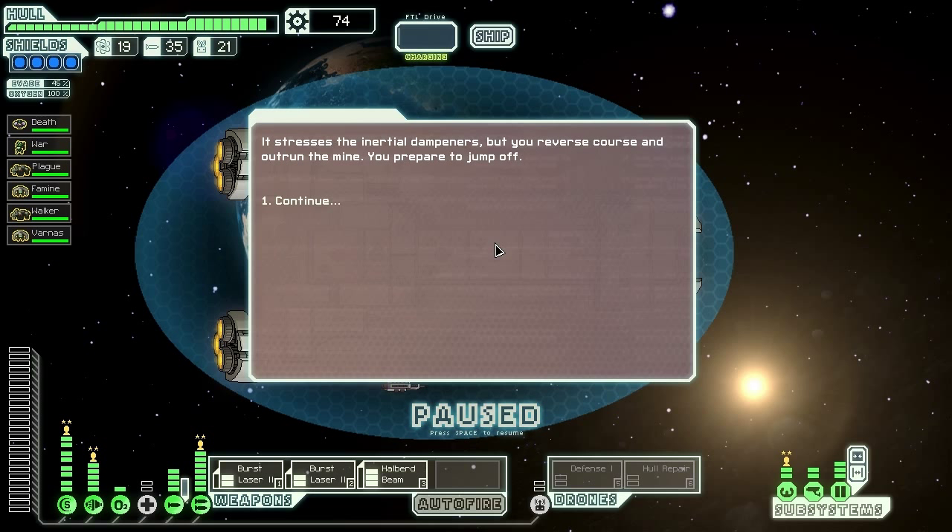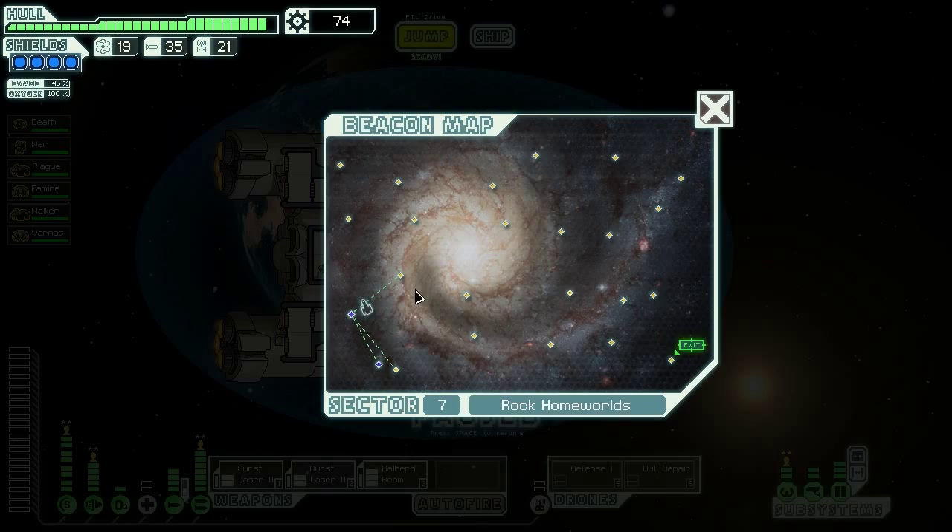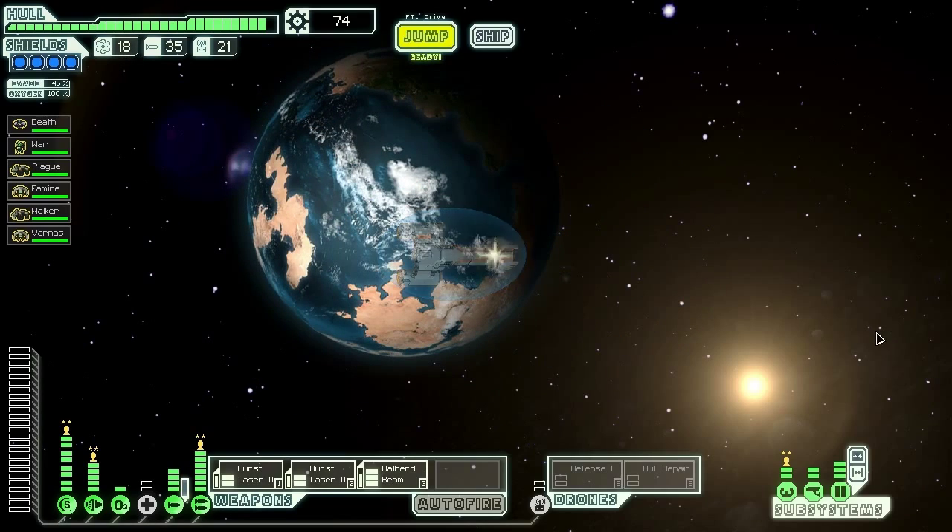It stresses our inertial dampeners. We reverse course and outrun the mine, and prepare to jump off. Now, if we hadn't outrun the mine, we'd have gotten a 50-50 chance of defusing it or dying. Given that I wouldn't want anyone to die, I'd much rather just outrun the mine. Let's jump forwards.